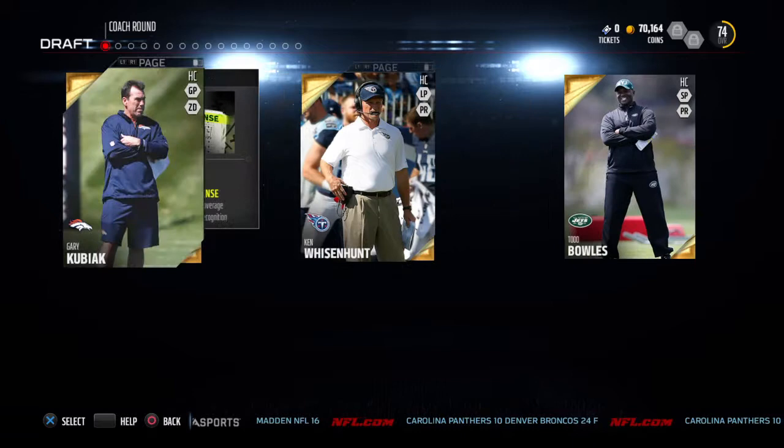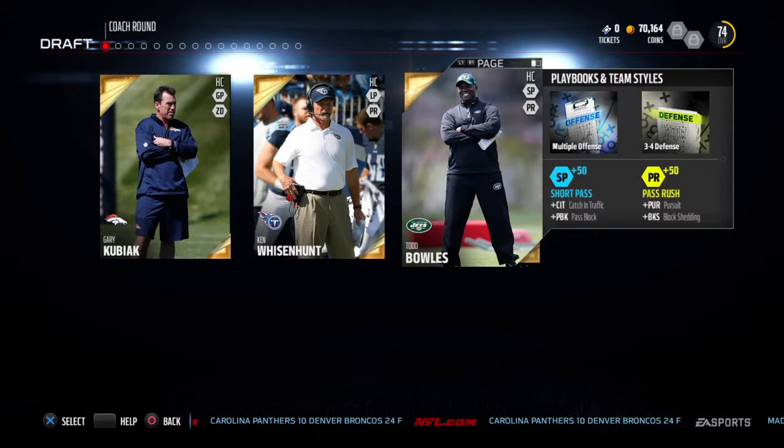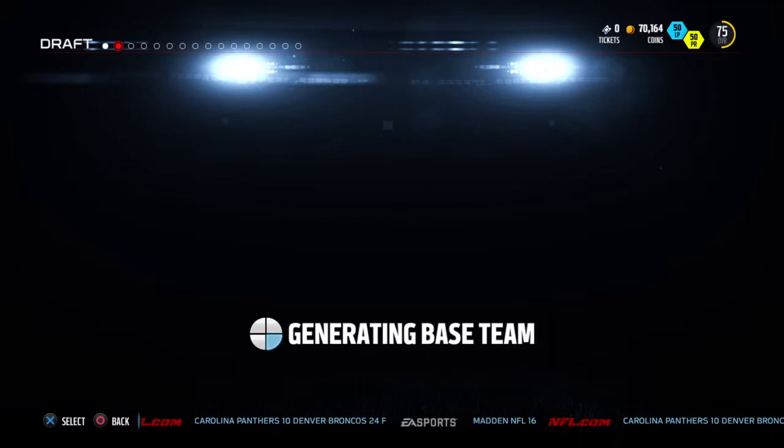We're going to be running out of a 4-3 defense, but unfortunately we have no 4-3 defense available to us. So the next best bet is to go for the best offensive playbook. It's between the Titans and the Broncos. The Broncos have a very good passing offense with Peyton Manning, but we're going to go with the Titans because they have a wildcat formation.